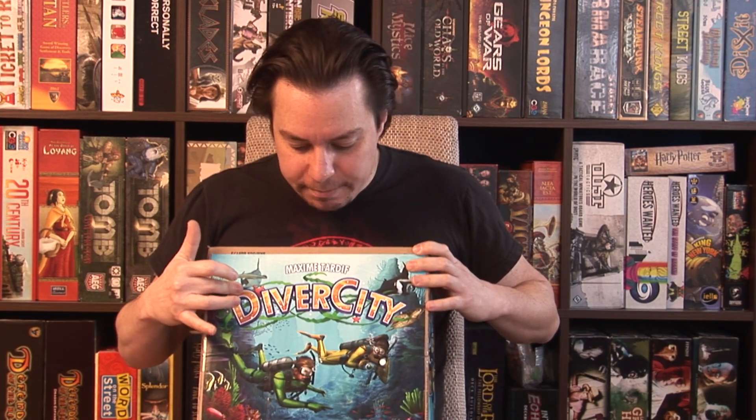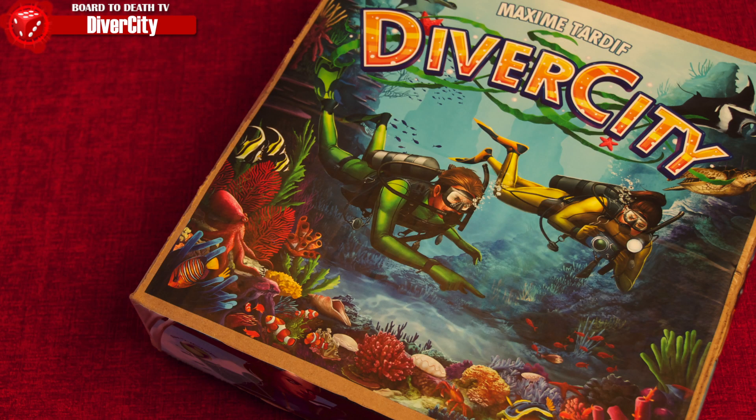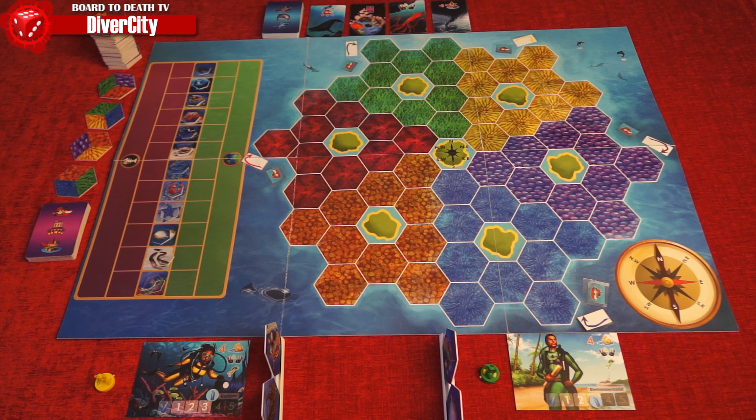Hi everybody, I'm Giancarlo Caltabiano and this is our preview video of Diversity. These are the guys that made the game Brilliant, which we reviewed — it's Fear Games. Their Kickstarter is up right now, so check it out. In Diversity, you're trying to protect the reef and its inhabitants from larger fishing companies, proving to the government that the reef needs to be protected to become a national park.